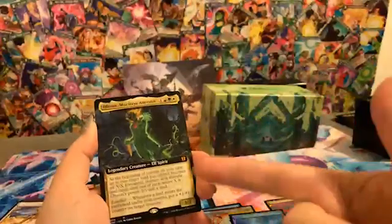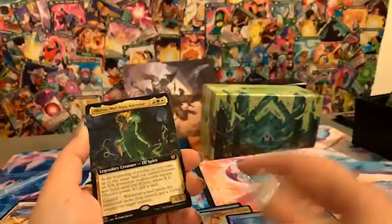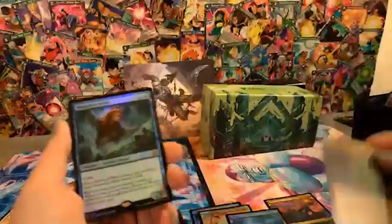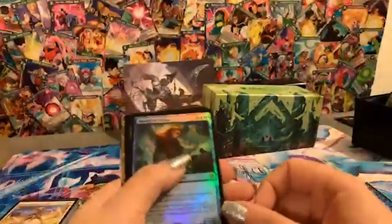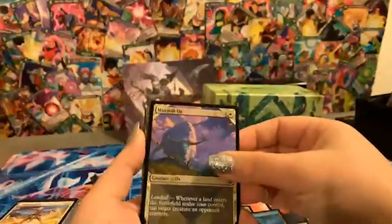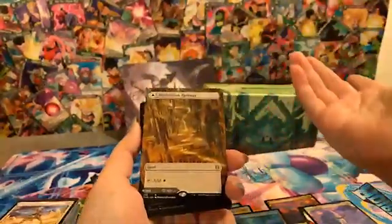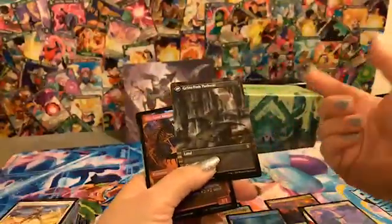This is the only way you can get an extended art like this, so it's in the commander set which is kind of cool. Then we have a foil Master of the Winds, a Canopy Baloth showcase, a Brightclimb Pathway. I love these lands — they're amazing. This one can come in as a swamp or a plains, and they don't come in tapped, so whatever you need at the time you just play it as that — Grimclimb Pathway.